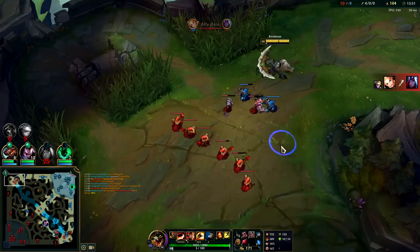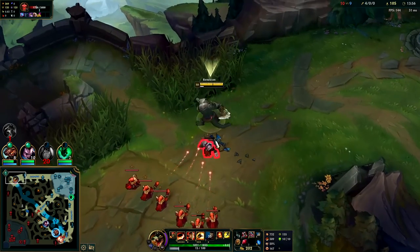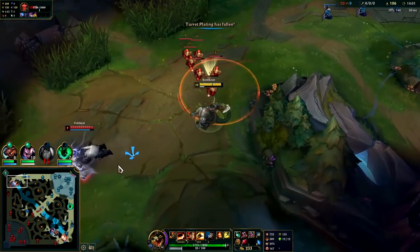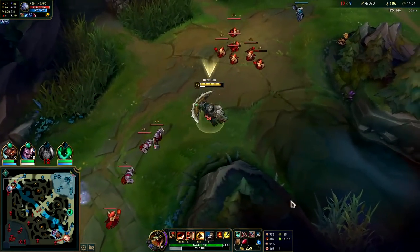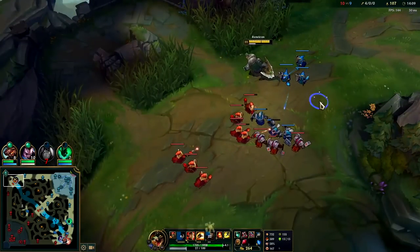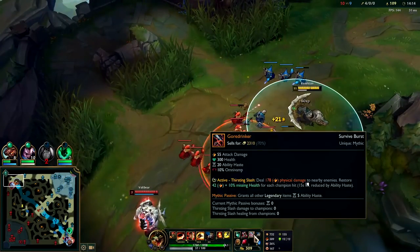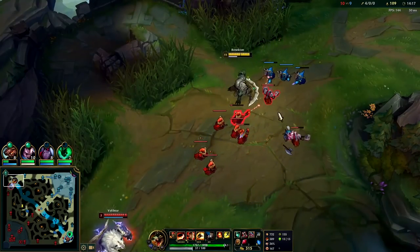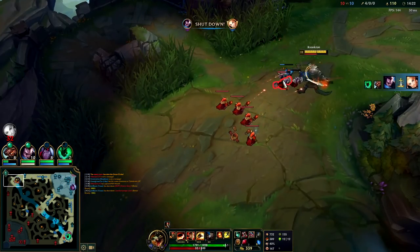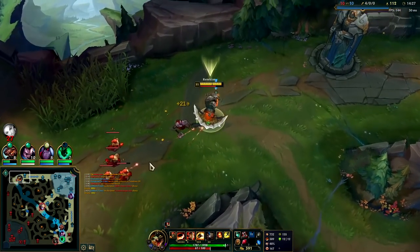We could freeze this wave — this is huge. The turret plates are about to fall off anyway and we've gotten three of them, so there's not much incentive for us to push. We're pushing him away from the wave — I'm sure he's loving that. Think of your Goredrinker as just an extra auto attack, but it does have an animation to it so keep that in mind — you can't use it and move at the same time. You have to stand still for about half a second, like you see there.